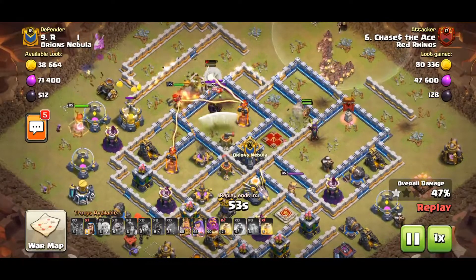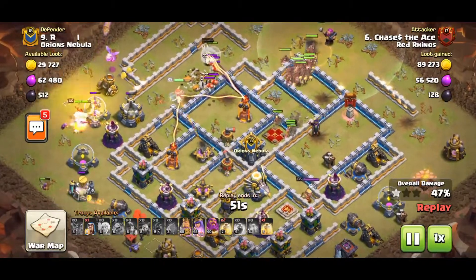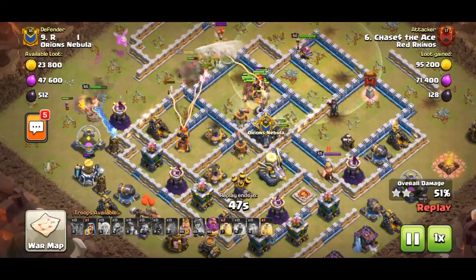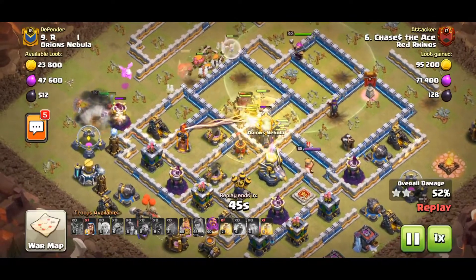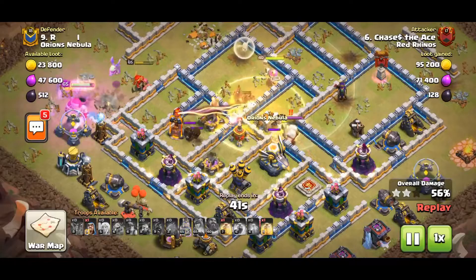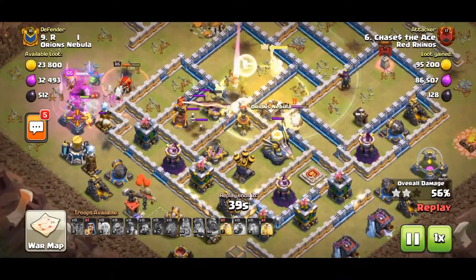In come the Miners, the Hogs, and my Warden, and I pop my Queen ability, and now nothing is targeting her. The Hogs and Miners have effectively tanked for the Queen, and now her DPS is still on the board.